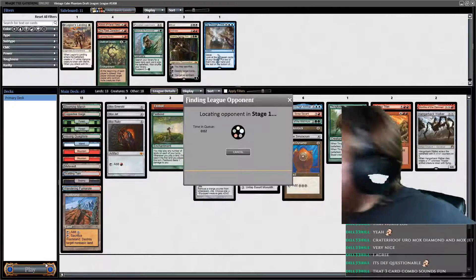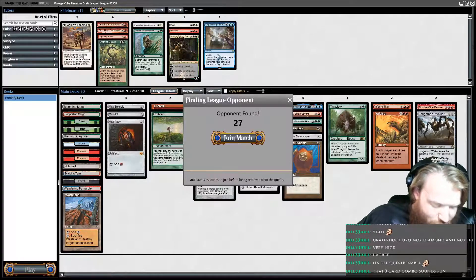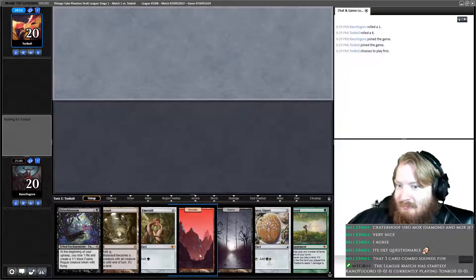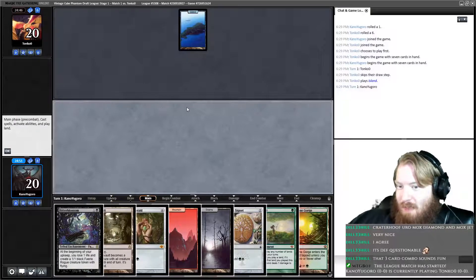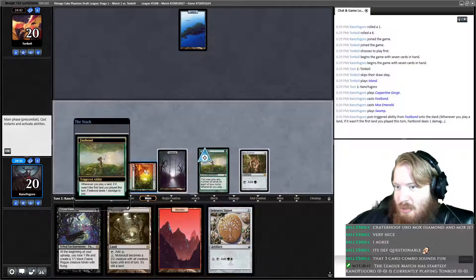Let's play this dumpster fire. I have a very needy chocolate lab getting all up in my business saying he needs to be pet. Did you get the cheese out of your Kong yet? Go get your Kong. Round one, here we go. That's a turn one Bitterblossom. I'll keep. Opponent starts Island and passes. We draw Copper Lion Gorge. Play Copper Lion Gorge, play Fastbond, play Mox Emerald, Swamp — take a damage.